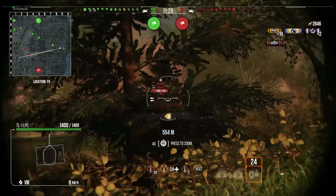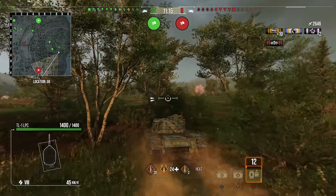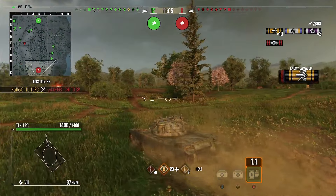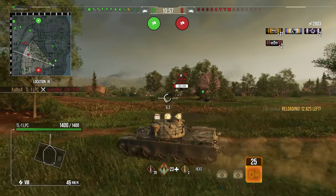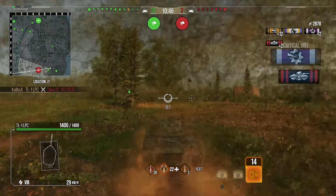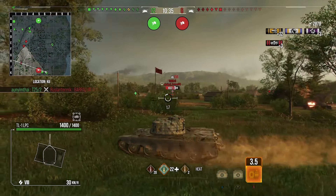I wouldn't advise a full HEAT loadout because when you're shooting at close range HEAT gets absorbed into tracks or spaced armor — it's always good to carry a bit of each for different scenarios. If it were a APCR round I'd probably go for that, since APCR is my favorite shell type with really nice shell velocity. But we've just got AP and HEAT here. We get a nice shot into the side of an IKV backing up, catch the hull, and take him out for our third kill with 2.8k damage and no assist.